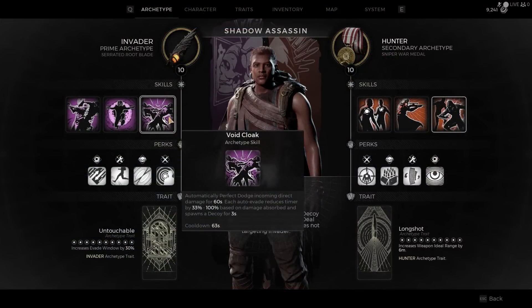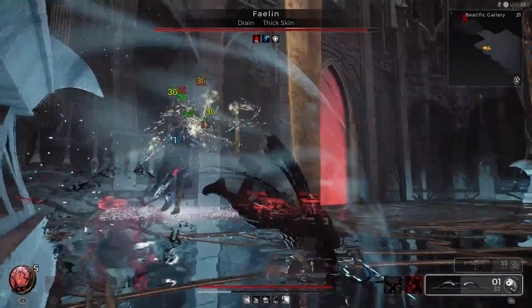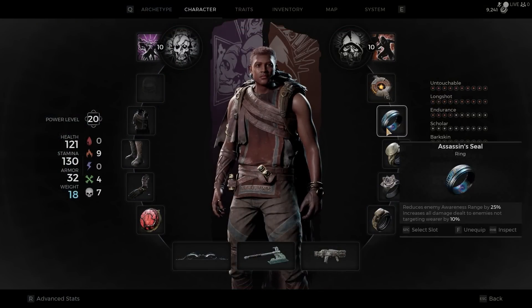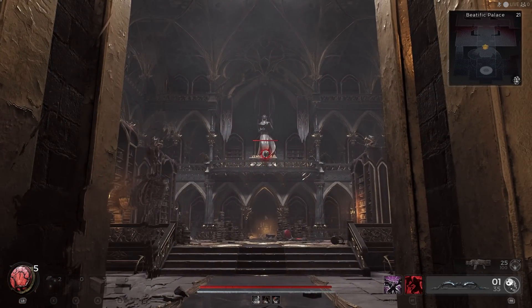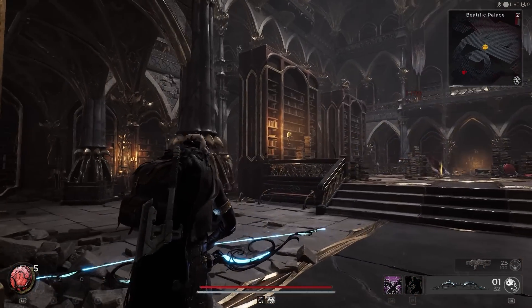This pretty much guarantees free damage since I'm using a ring called Feedback Loop. Perfect dodge triggers a 3-meter AOE blast that deals 115 shock and applies overloaded. This deals insane damage without any buffs. The Shadow prime perk when upgraded to level 10 deals 15% additional damage to enemies not targeting the Invader. So the shadow I leave behind ensures the enemy won't be looking at me. To complement this, I'm using the Assassin Seal ring — it grants 10% damage to targets not attacking me and reduces enemy awareness by 25%. So almost every arrow I fire is when the enemy doesn't know, and sometimes they even lose interest in me entirely.